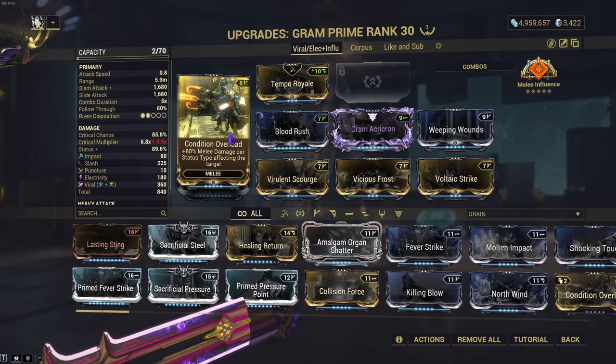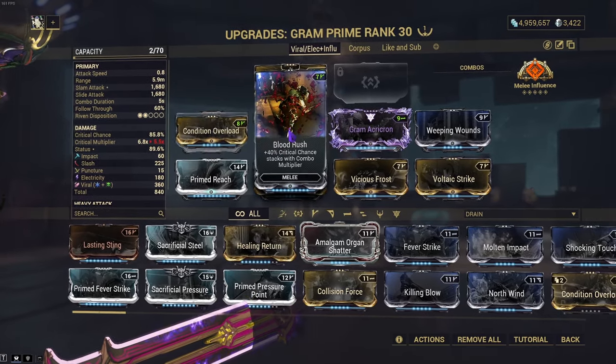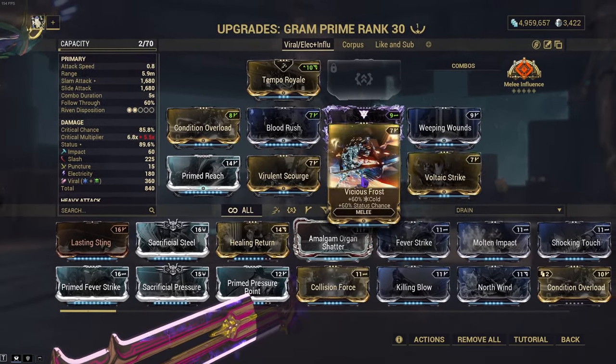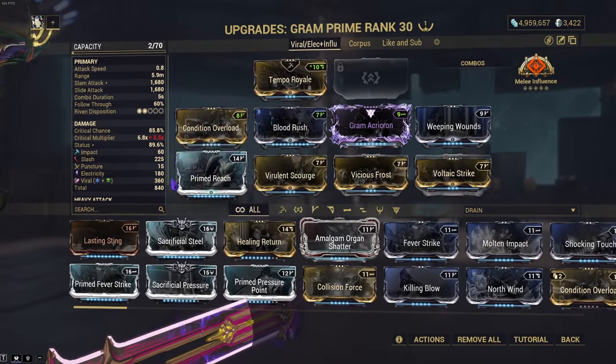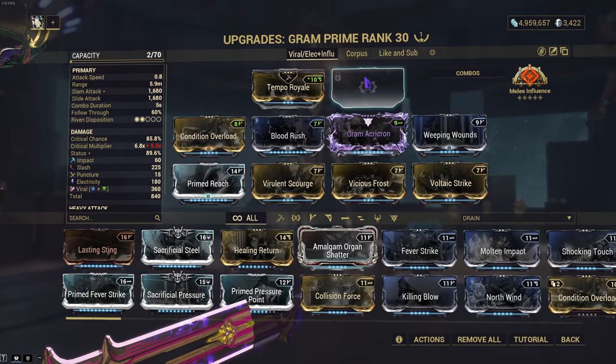So the very first build is a viral electricity build where you use the melee influence setup — pretty bog standard. Conditional Overload, Blood Rush, Weeping Wounds, you got viral, you have electricity, and then you have Prime Reach for a little bit more range. This mod can be changed to whatever you like — if you want more attack speed, slap on attack speed; if you want a bane mod, slap on a bane mod.